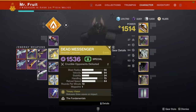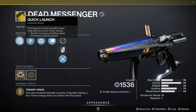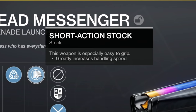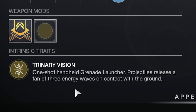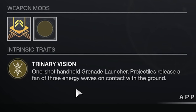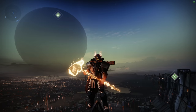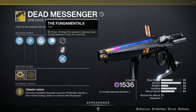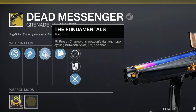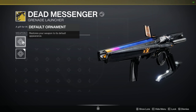It's the Dead Messenger, an exotic breach-loading grenade launcher. It has Quick Launch, High Velocity Rounds, and Short Action Stock. Its intrinsic trait, Trinary Vision, means one-shot handheld grenade launcher projectiles release a fan of three energy waves on contact with the ground. So it is a wave-based grenade launcher — you get three waves, making it easier to hit more people and do more damage. And then the Fundamentals perk lets you press it to change the weapon's damage type, cycling between Solar, Arc, and Void.